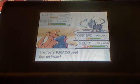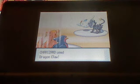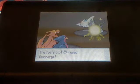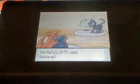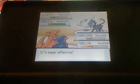He uses Ancient Power — it's super effective on my Charizard, but it doesn't actually kill my Charizard; I kind of lucked out there. My Charizard is confused now but it doesn't really affect him, and he uses Dragon Claw on Luxray. I was hoping it would kill him but he's probably got about 5 HP left. I'm pretty sure right here he wipes out both my Swellow and my Charizard.